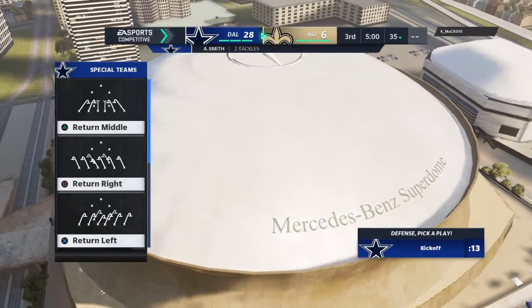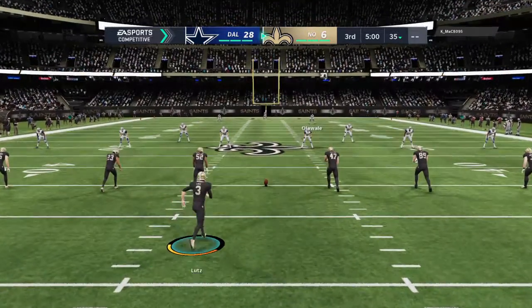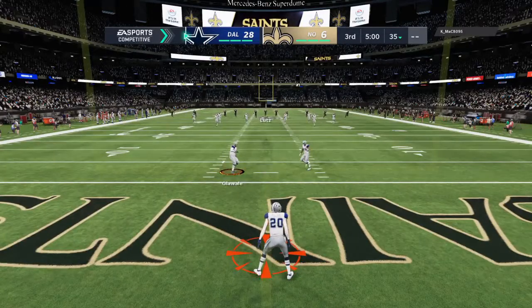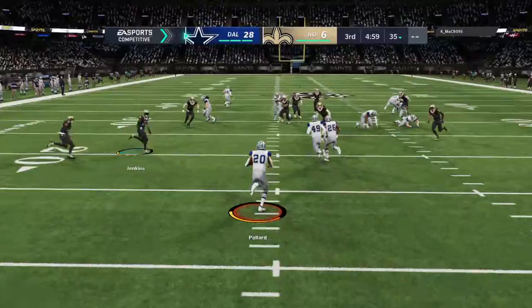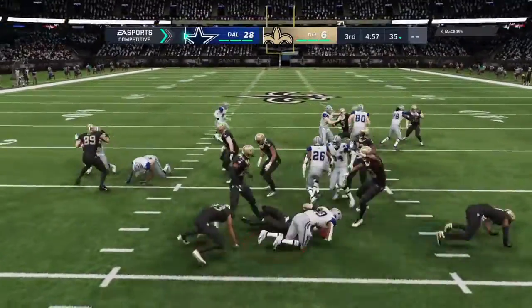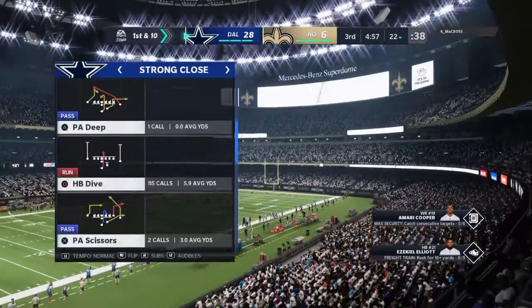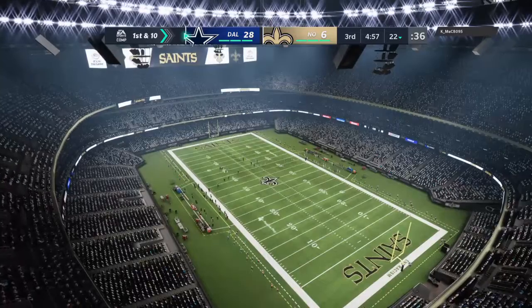This is the NFL, and it's on EA Sports. Will Lutz to kick off for New Orleans. The Cowboys will get the football first here, and they have the lead as we are underway. Taking about seven yards deep, and he returns this to the 22. On the return, the Cowboys take over first and 10 at their own 22-yard line.